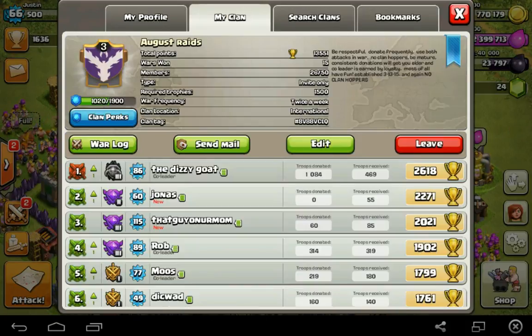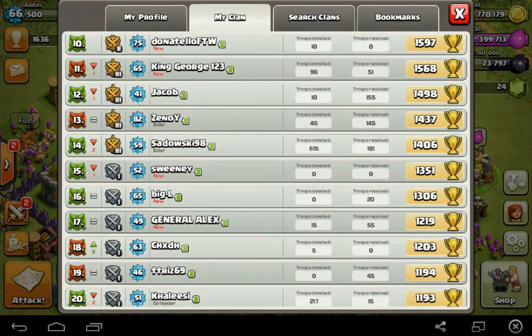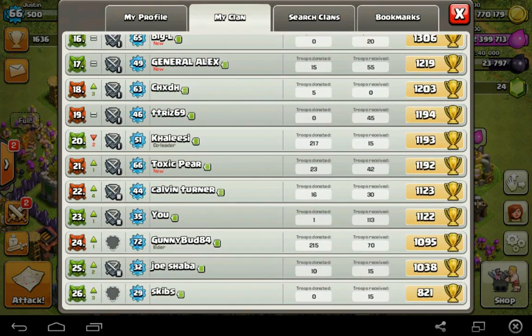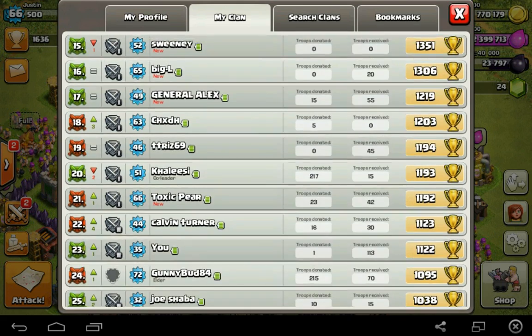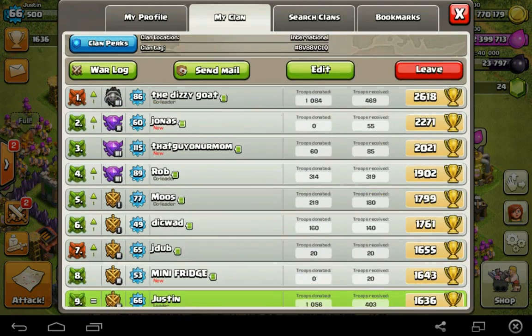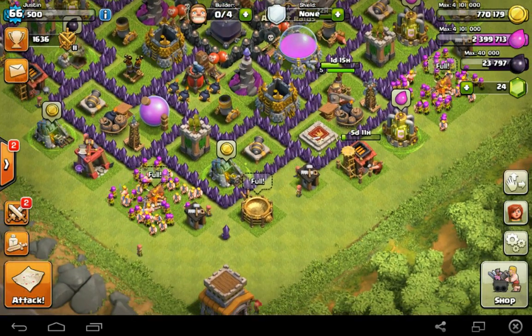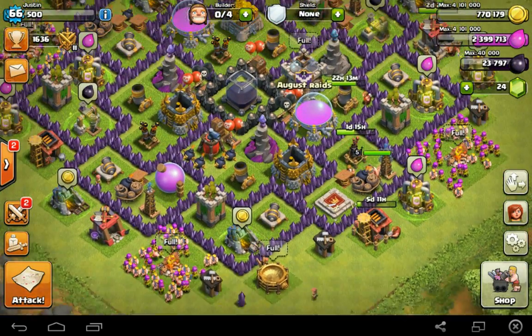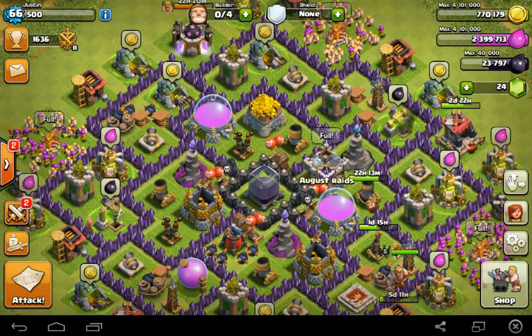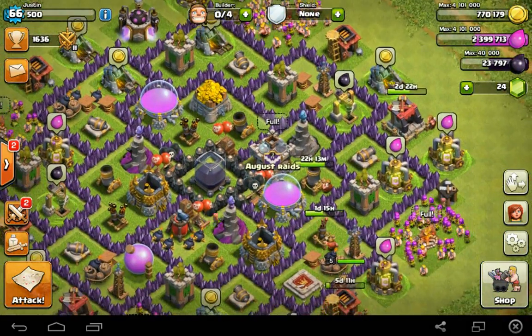My clan is doing well. We're at 26 of 50 members and we've won 15 wars — up from 13 wins last time. A lot of these members could be getting kicked depending on how they attack and their donations, so I can weed out inactive or underperforming players. I really want good attackers who perform well in wars, so inadequate members will be removed.